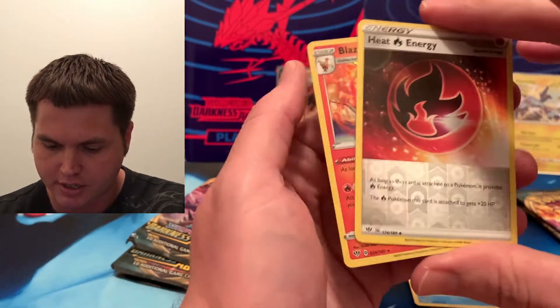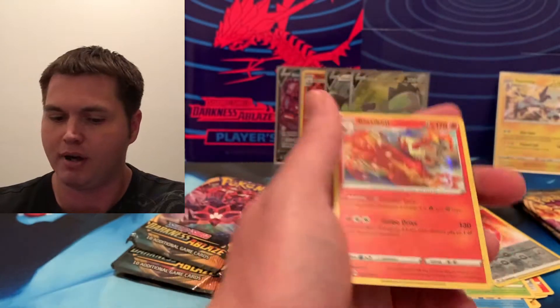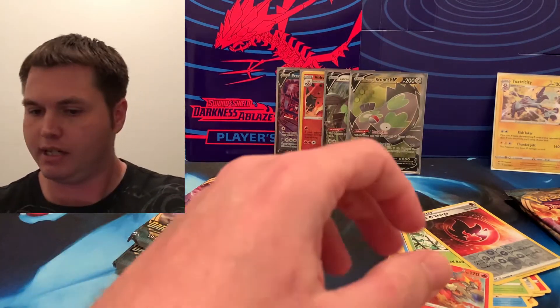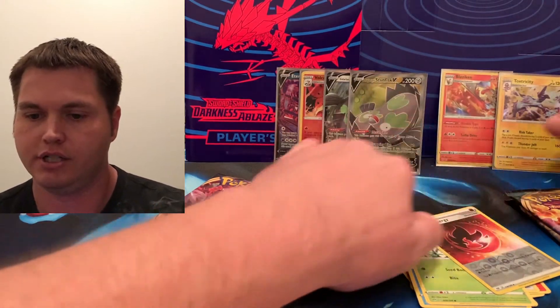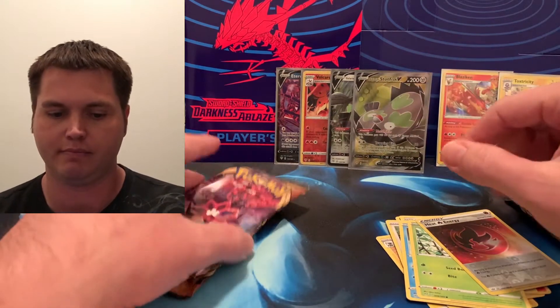We got a Heat Energy Reverse and we got a Blaziken. As I promised, I will give away the code for this pack — got to make sure I discard that. And we got our second hit of the day for Flareon. So she just got two regular rare holos.